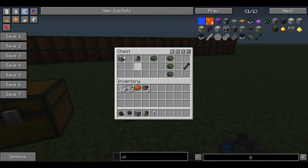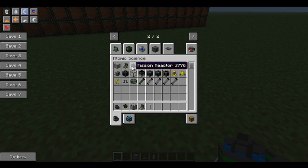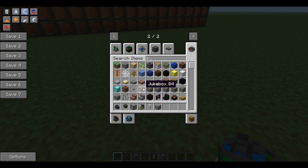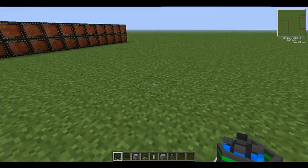You put a uranium ore into the centrifuge to get uranium, and three uranium makes a rod. I'll show you this — I'll just grab an unlimited battery, which is only used by ops so we don't need to worry about crafting one.